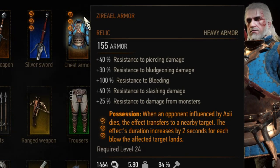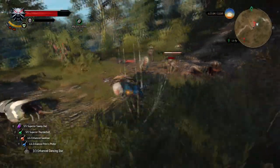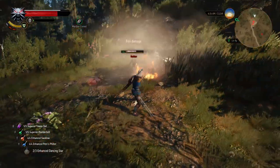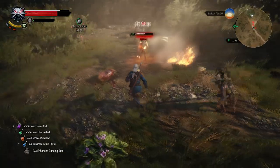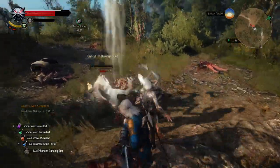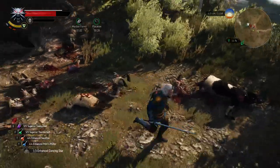The last Axii-improving enchantment is Possession, a level 3 enchantment that combines the bonuses of the previous two. Not only does the Axii effect transfer to the nearest target when the affected enemy dies, but if the affected enemy hits another enemy the effect is also increased by 2 more seconds. This is one of my favorite enchantments since it improves the already strong Axii greatly.